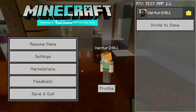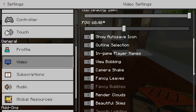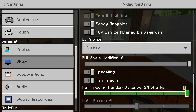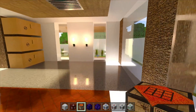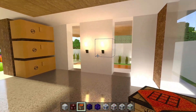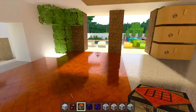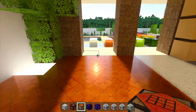Bear in mind that I am running this on a lower RTX setting. In Video Settings you can see the ray tracing render distance — I have it set to 12 chunks. If you have a more powerful graphics card you can set this all the way up to 24 chunks and should see further improvement. It's running fine for me but in open areas it will slow down a bit — it all depends on how your graphics card can output ray tracing.